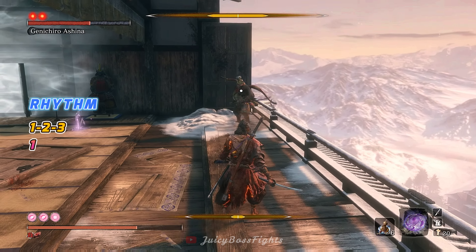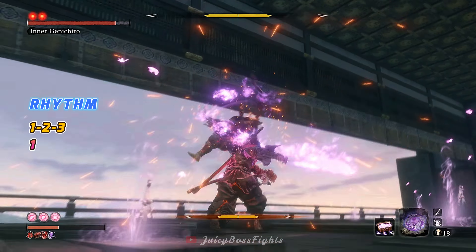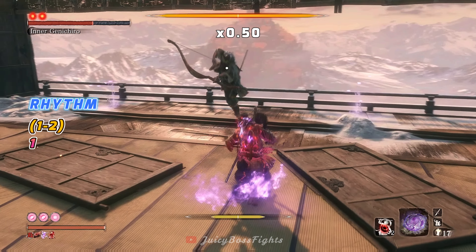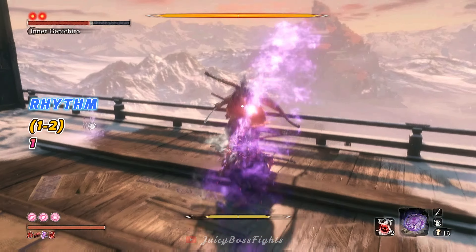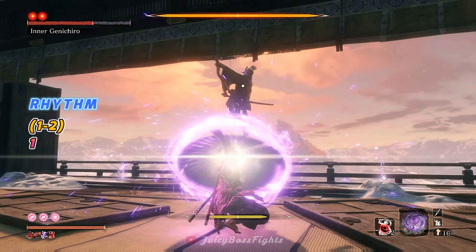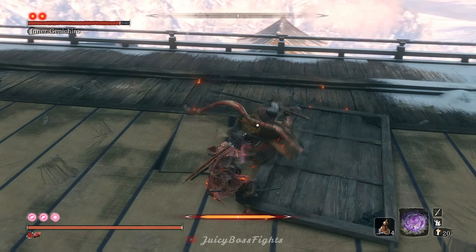Being the skill check boss that Genichiro is, he still has other tough little combos that are very hard to parry. This arrow attack is similarly inconsistent like the big flurry combo — it requires good timing and rhythm of 1-2-3-1. It's definitely doable, but if you skillfully use the umbrella at the perfect time, it's just a 1-2-pause-1 input with the umbrella and standard parry.